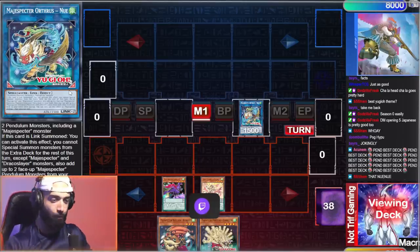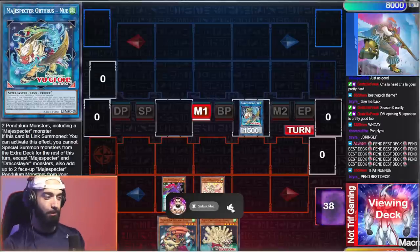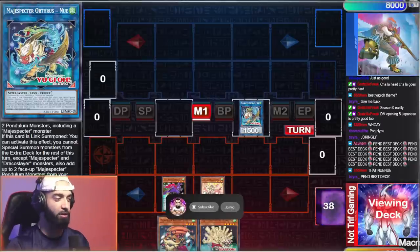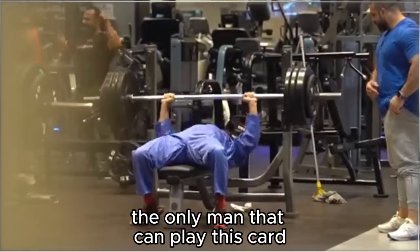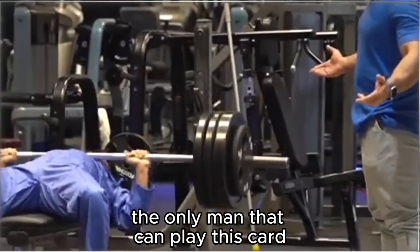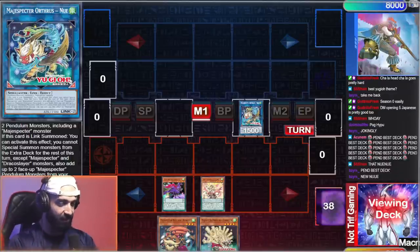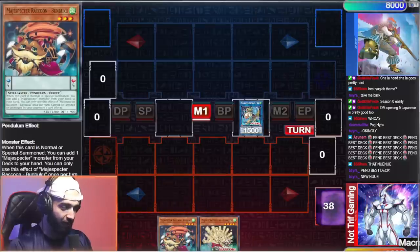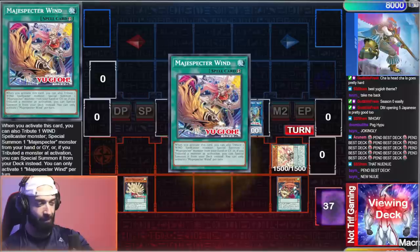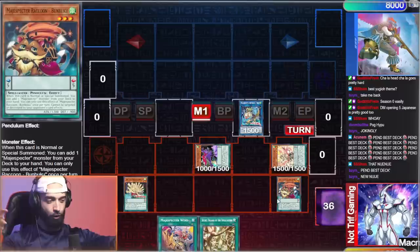I'm actually still convinced that when this card gets released they're gonna put something saying like you can only use this effect when you bench 225, because there's no way this card is legal. It adds two cards and then sends two that you're gonna Pendulum summon — this is a plus three already on the spot. You're not gonna scale and Pend two.